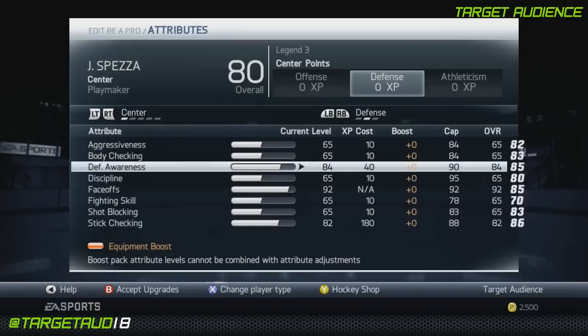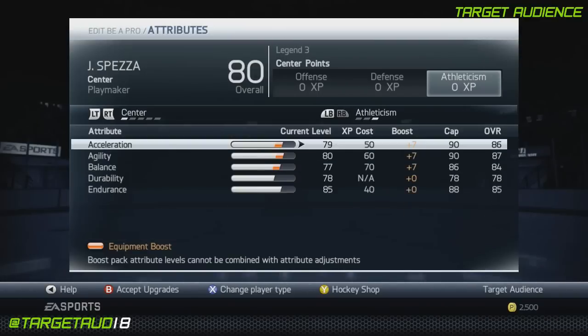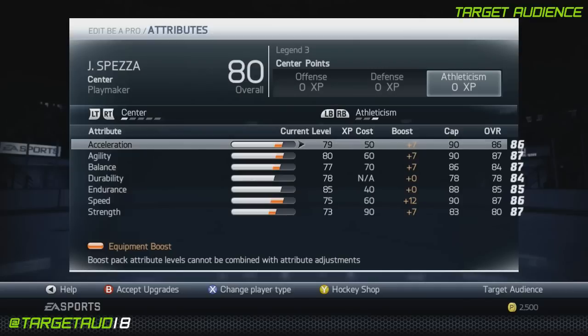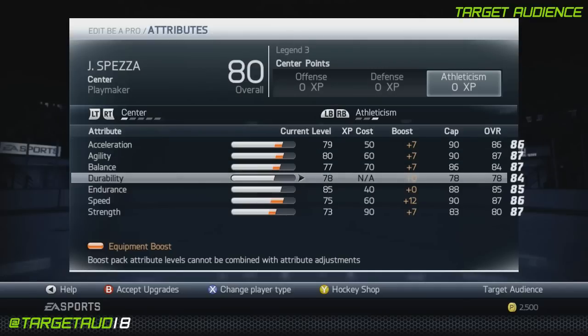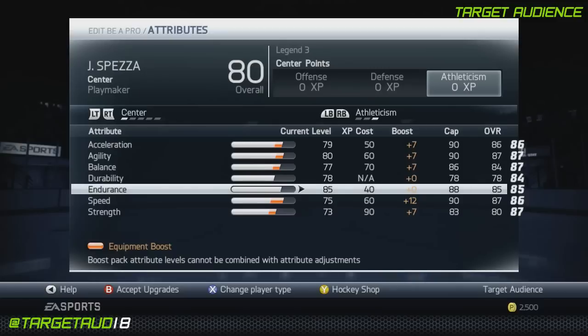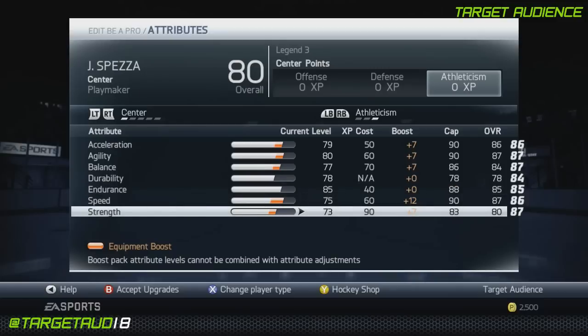On defense, your defense awareness you're going to get to 84, face-offs to 92, and stick checking to 82. Athleticism: 86 acceleration, 87 agility, 84 balance, 78 durability, 85 endurance, 87 speed, and 80 strength.